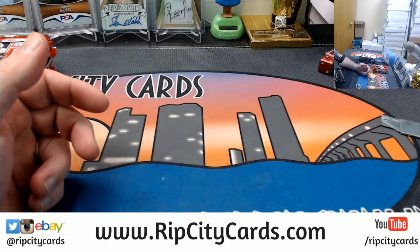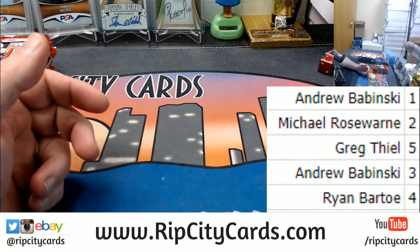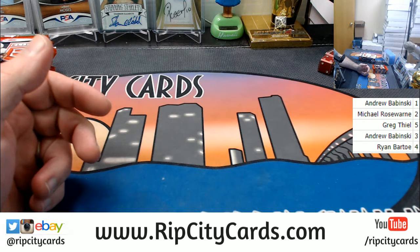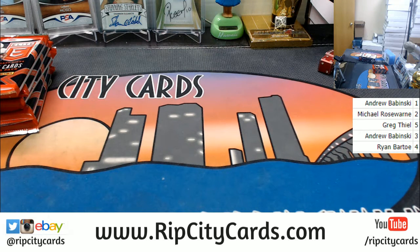So this is what it looked like. Those are the packs that you will have. This is Elite Draft Wars. This is lowest left-hand serial number wins. Lowest left-hand serial number shall be victorious.